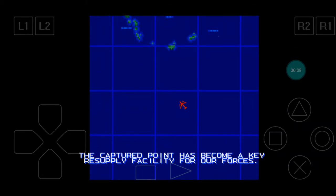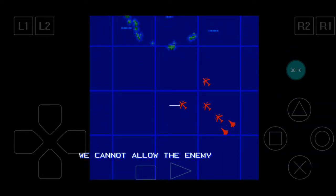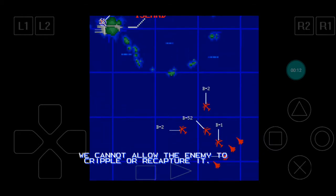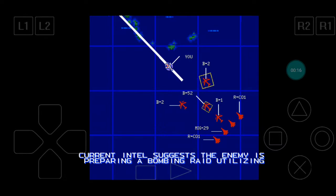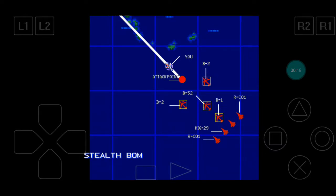The captured port has become a key resupply facility for our forces. We cannot allow the enemy to cripple or recapture it. Current intelligence suggests the enemy is preparing a bombing raid utilizing stealth bombers — even one can devastate the facility. Keep alert. Target: stealth bomber wing.